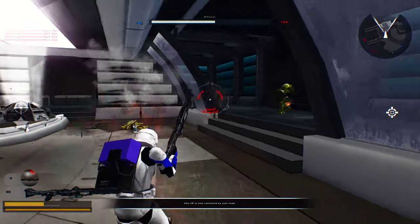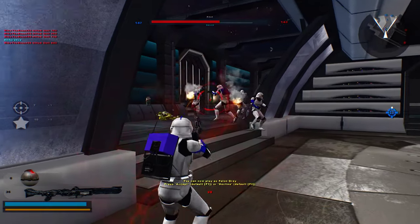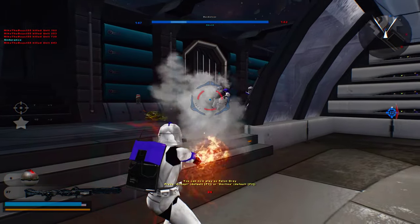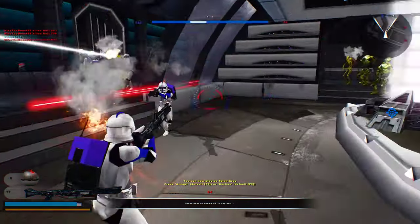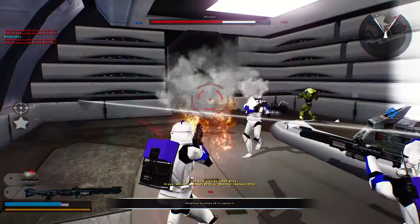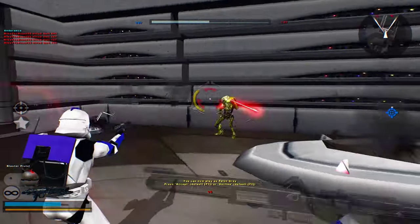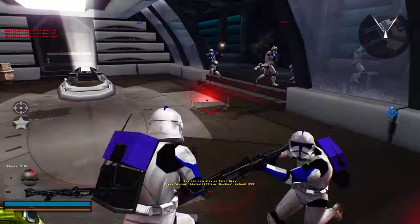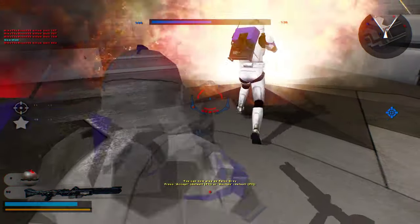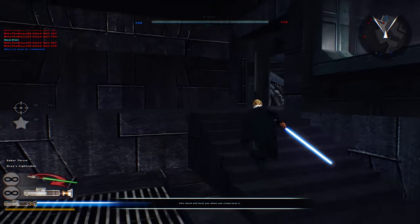We're getting double screwed over here. Oh, look at that — I can play as Falon Grey. I'm out of ammo. Let's go. Quick spawns.